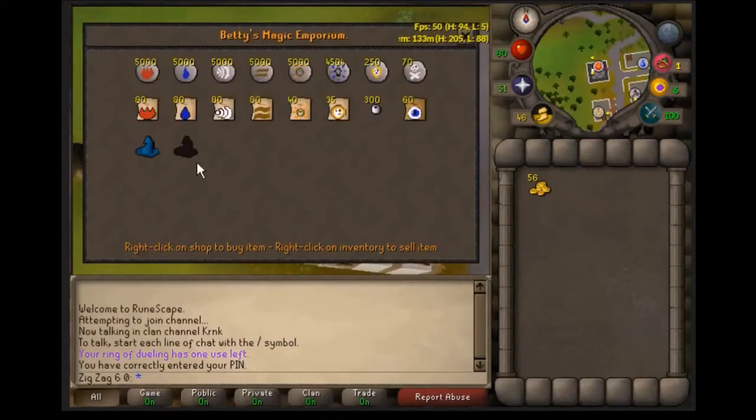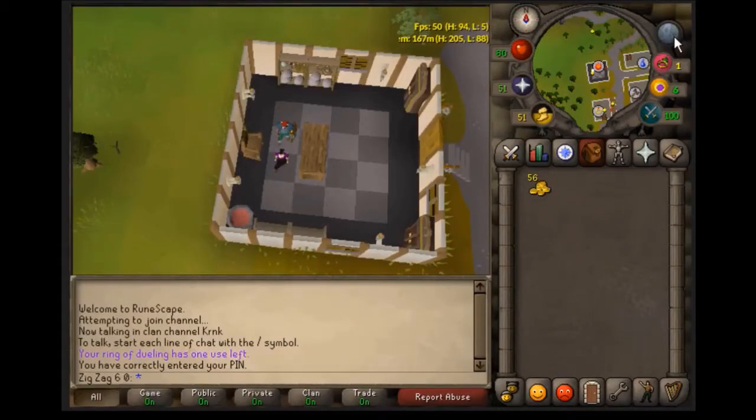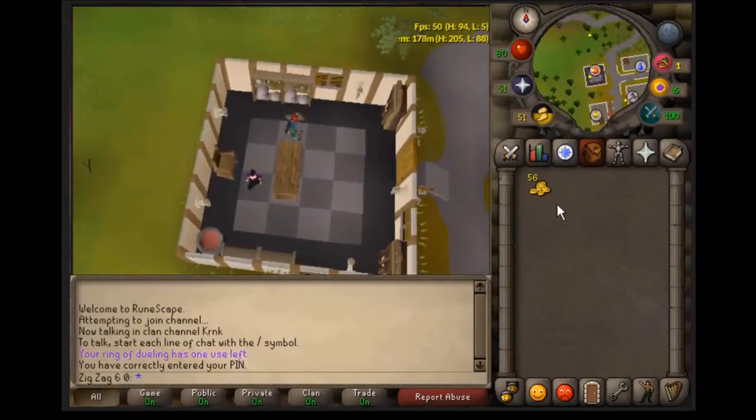What we're going to do is buy and sell wizard hats from Betty in Port Sarim. If you're new to the game and have no money, try to get at least 56 gp — you can do that by killing goblins or scavenging money off the ground. That's all you need.